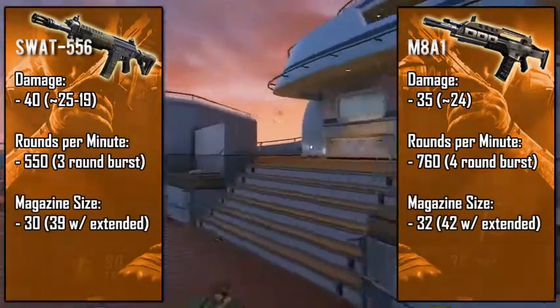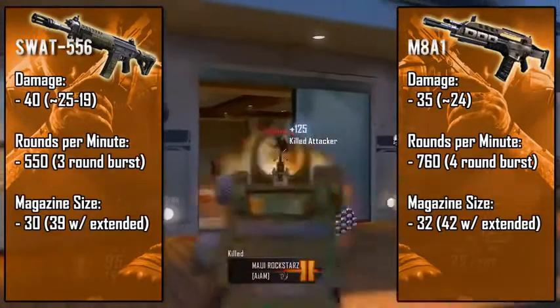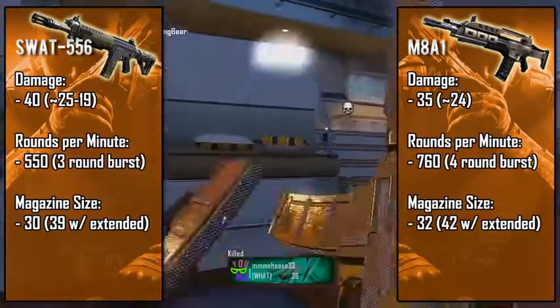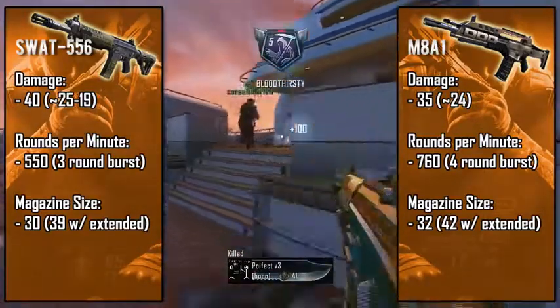For their magazines, the M8A1 has more bullets per clip but the SWAT has more bursts per clip — 10 bursts in a standard clip and 13 with extended, while the M8A1 has eight four-round bursts standard and 10 and a half with extended, which is pretty weird. I'm not sure why they didn't make it a full 11 bursts and just left it with two extra bullets — I thought that was pretty strange.